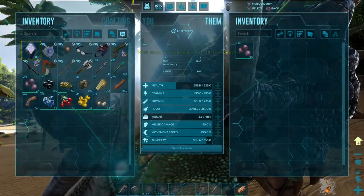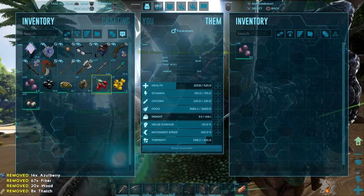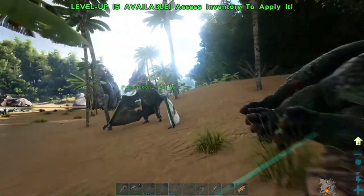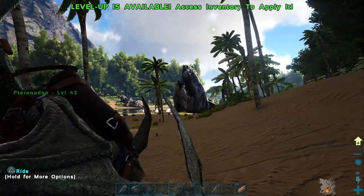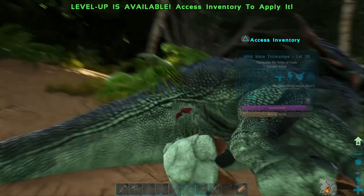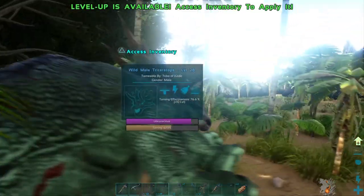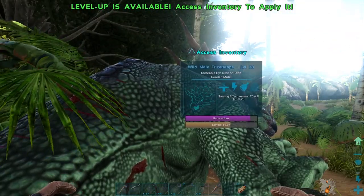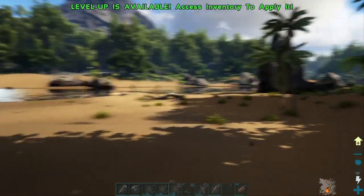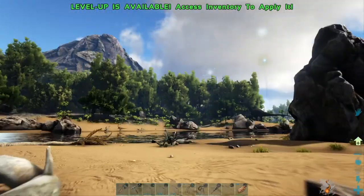Mejoberries are the best berries for triceratops — I'm pretty sure, yes. It might be harder if there's more than one triceratops around, so this was easier because there was only one. We're at 75%, almost done. You can do the same thing with slingshots — it just might take a little bit longer. Try not to hit them in the head.